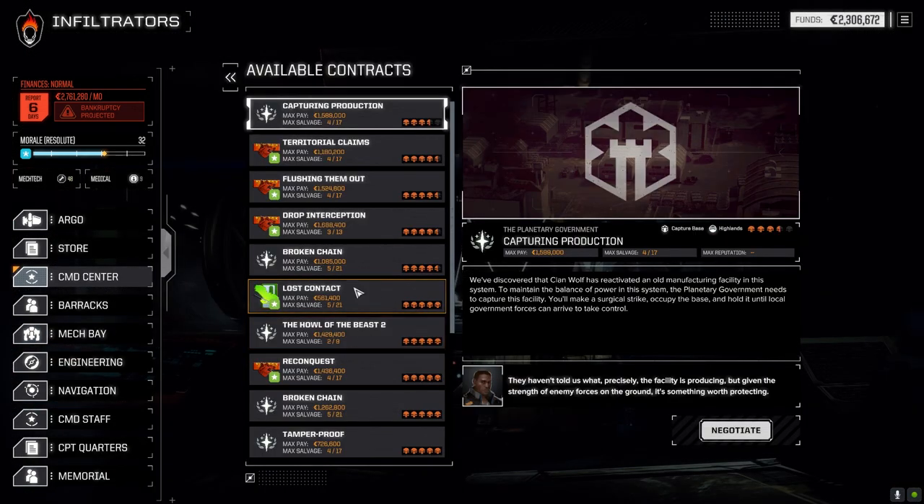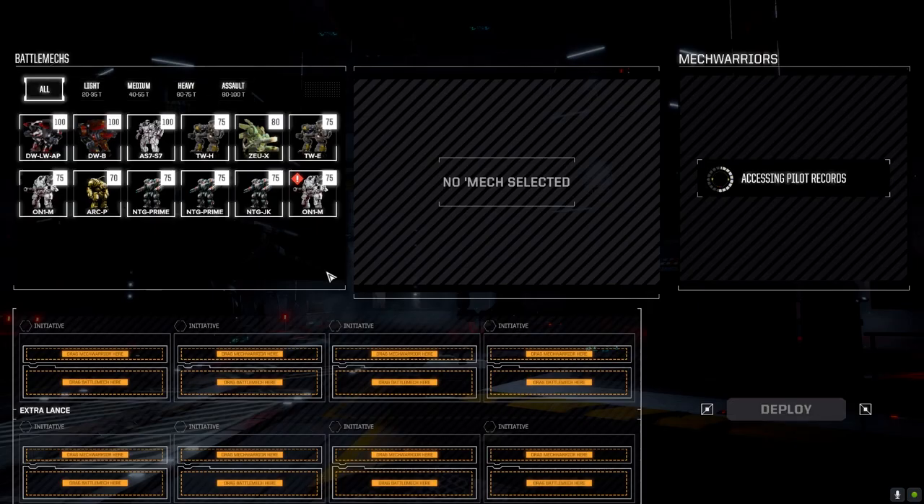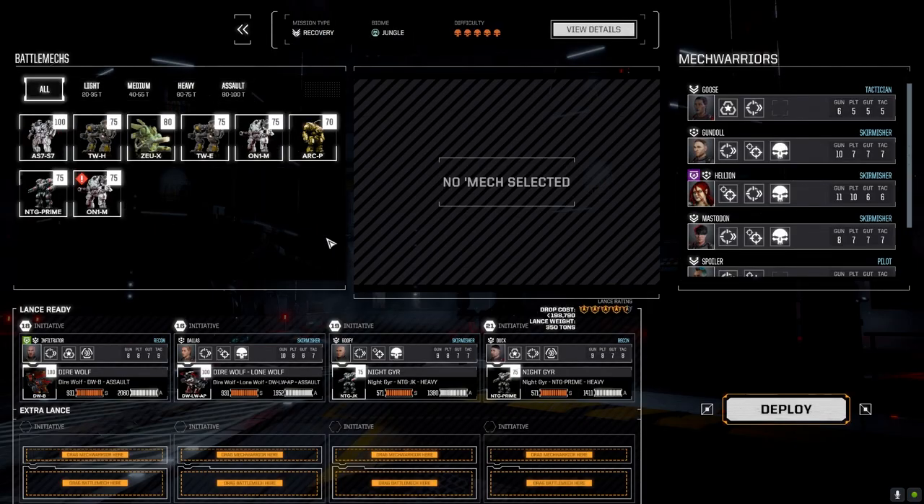At the command center, we're taking the 'Lost Contact' mission - it's against Clan Wolf. Clan Wolf's rep is dropping a bit and Jade Falcon's going up, so we'll be able to bounce back and forth between the two. Accepting this one - it is five skulls, so this is going to be an interesting fight.